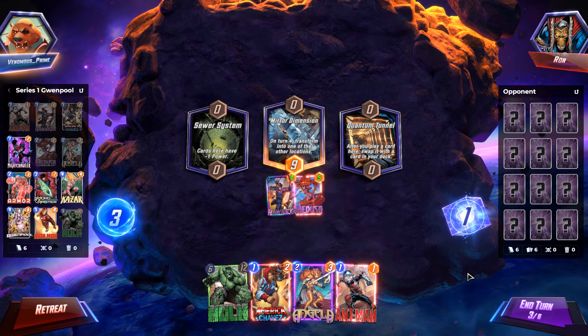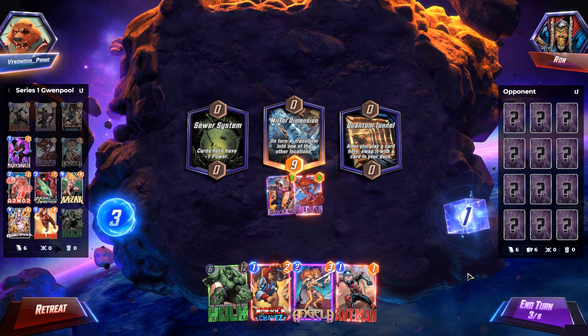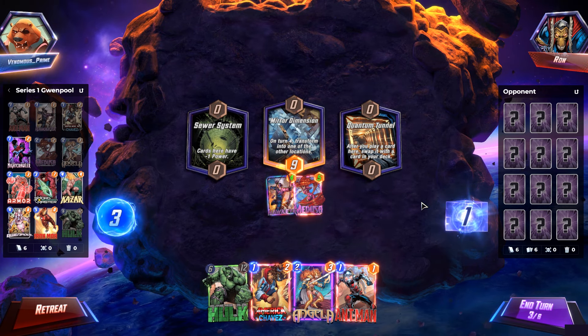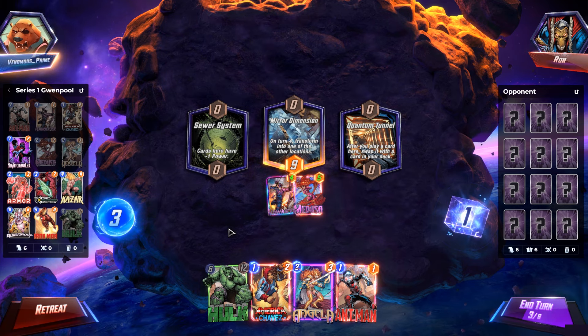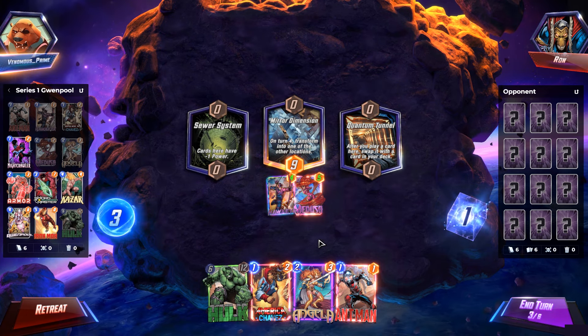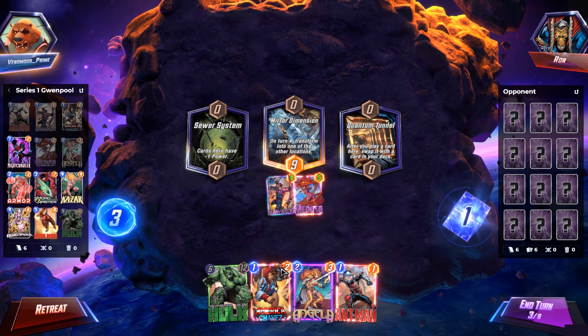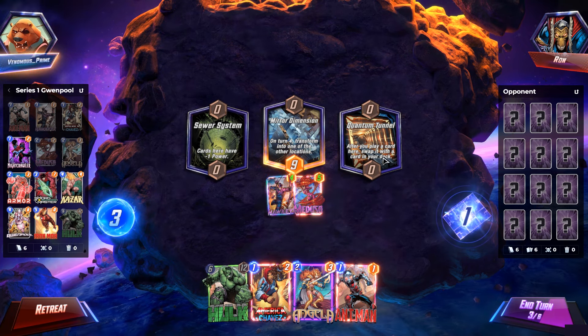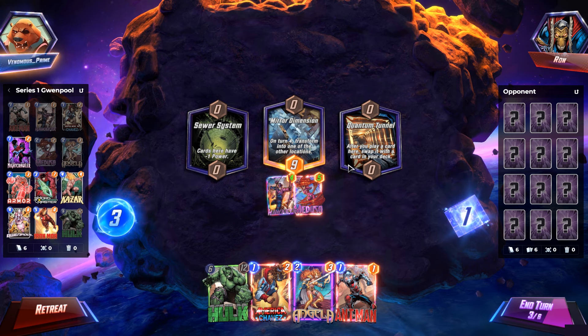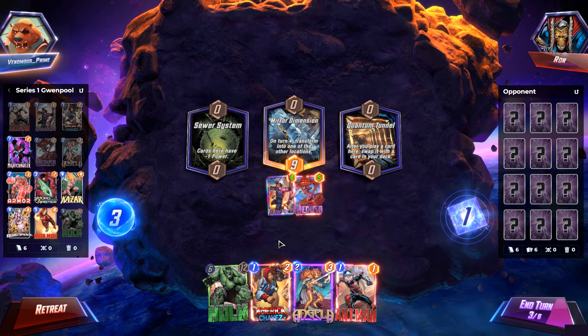We're on turn three and currently leading the middle zone — that's cool. Gwinpool is still not in our hand, but we've got one more turn for her to get there so we can play her on curve. The Quantum Tunnel location kind of messes us up a little bit, but we might be able to use it to our advantage.